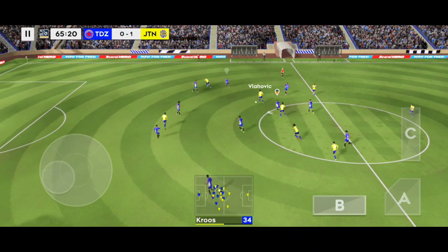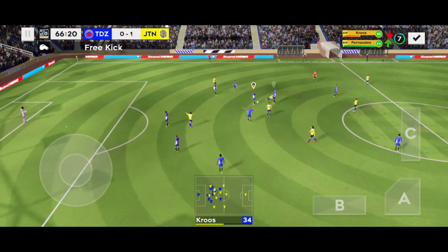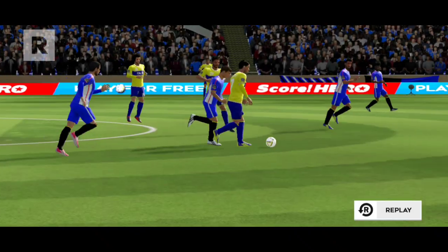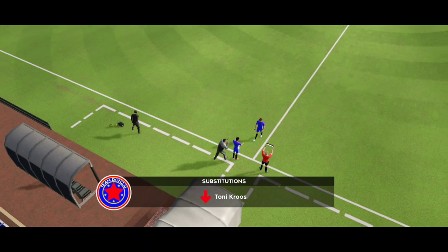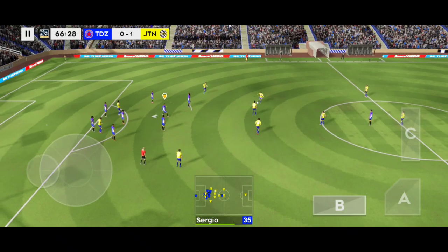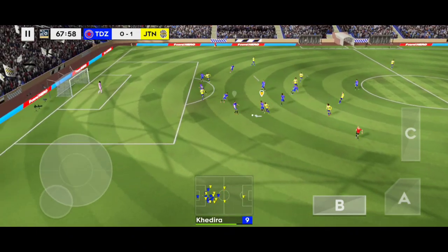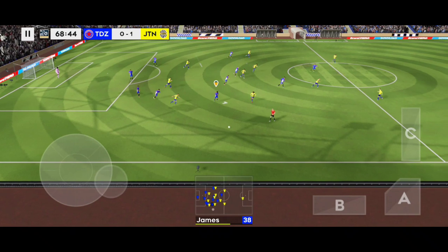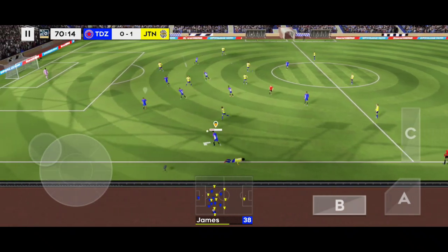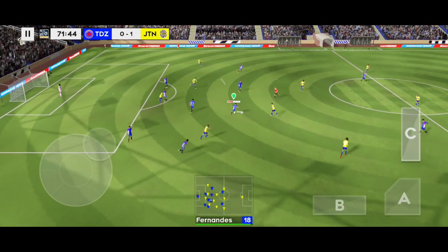Now it's Vlaovic — a free kick then. And it's the first card of the day, and it's yellow. De Schilio. Good distribution, nifty bit of footwork there.